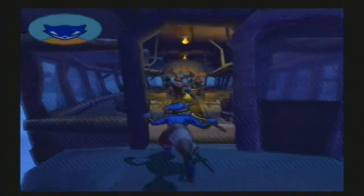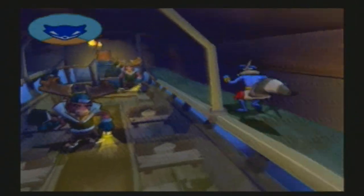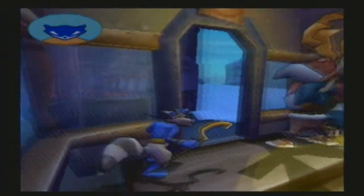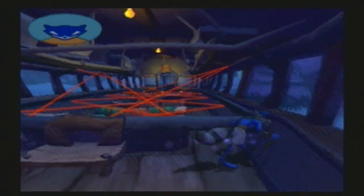So now we have, similar to the previous mission, another mission of Sly going up and down these iron horse trains. Just be careful, and if you can wait for that mean moose right there to fall asleep — because they eventually will — then you can make it past. It's actually a little bit of a maze; you might be able to get lost, though they make it pretty straightforward, I think.